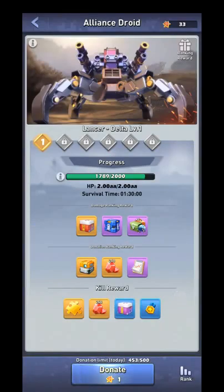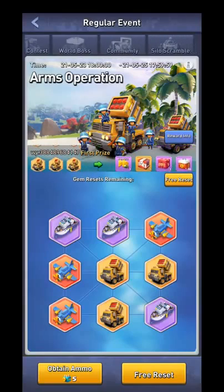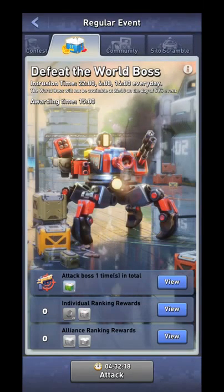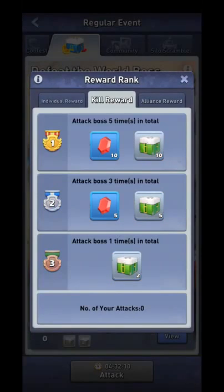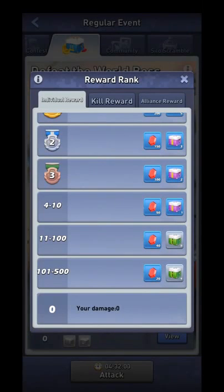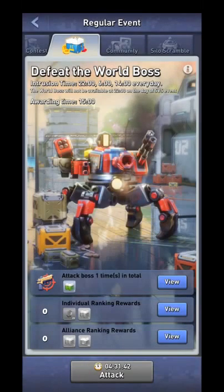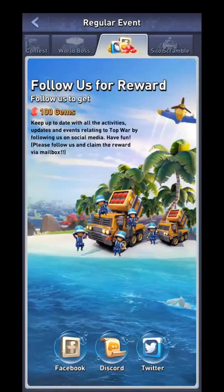Another source is the world boss — I have a full video on world boss so go watch that if you want to learn more. Basically, if you attack the world boss five times each day you get 10 free gems and 10 free level-1 components. The boss spawns three times a day, but only your best ranking counts, so if you ranked well once, don't waste your vitality doing it again and don't take rewards from other people.